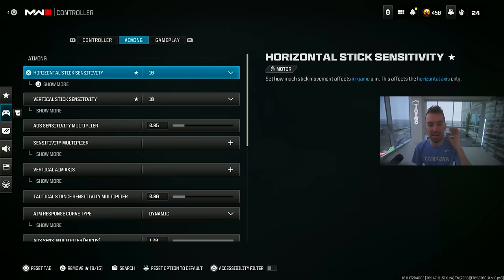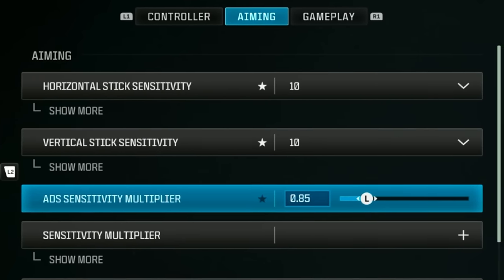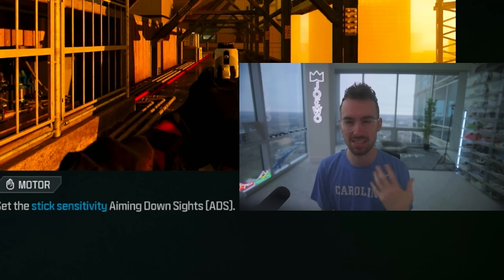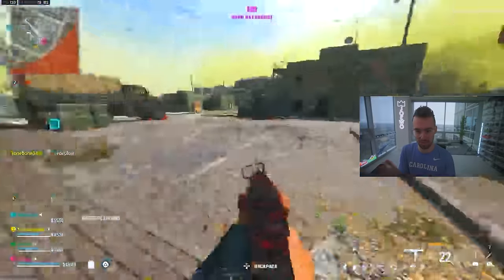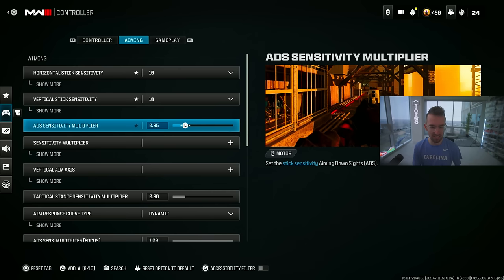Moving on to aiming — this section is very important. I currently play on 10/10 sensitivity at 0.85. If you're a newer player or catch yourself missing a lot of shots, 6/6 or 7/7 is the max you should go. I just got used to 10/10. I wouldn't advise going above that because your screen moves super fast and you'll miss a lot of shots.